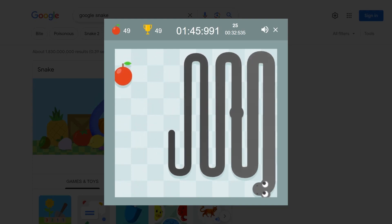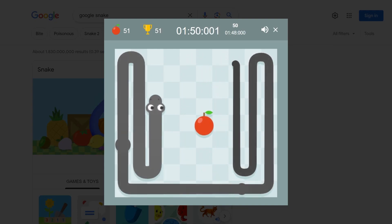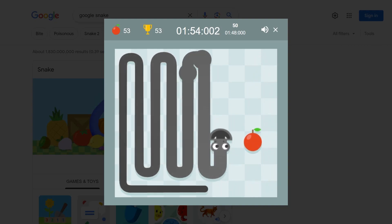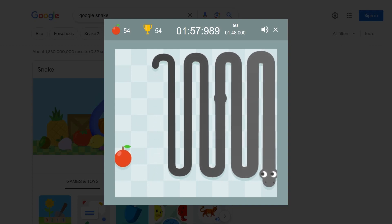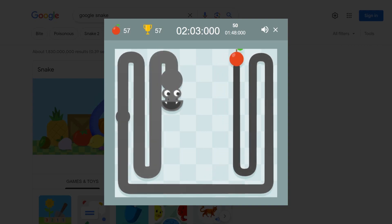And here we go — this is the 50-apple run coming up right here at minute 48. And now the apples just spawn right in front of you almost, and you're just finishing the game very quickly. So that's really what happens next here.